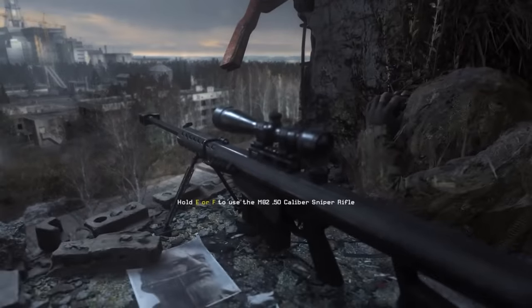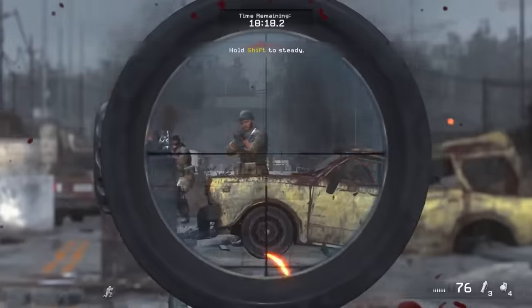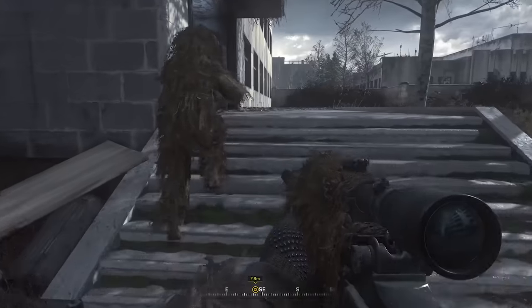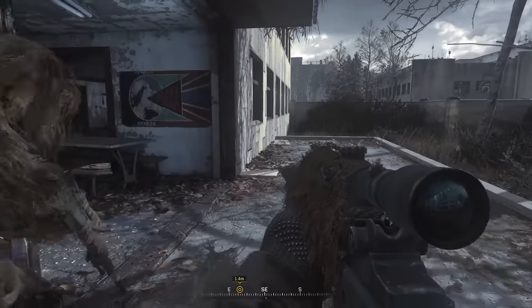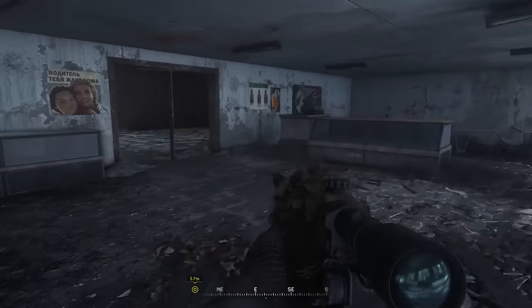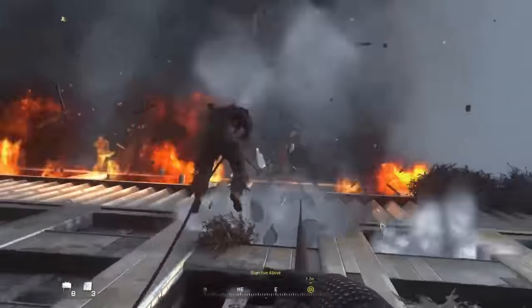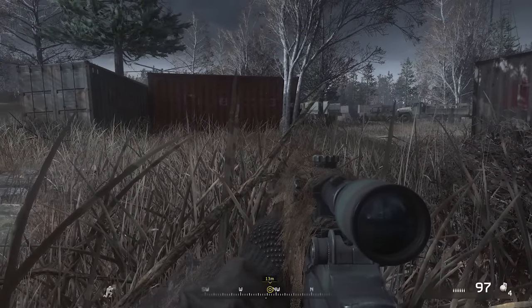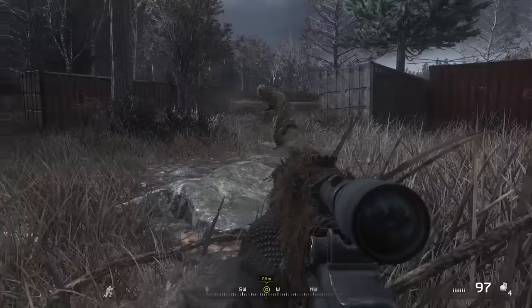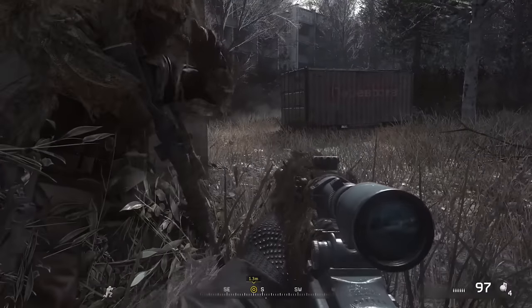All Ghillied Up is followed by One Shot, One Kill — the explosive second half of the assassination mission in which you must hold out against wave upon wave of relentless enemies as you wait to be extracted from Pripyat. The pacing of these two missions almost mimics the act of a calculated shot: the slow intake of breath held just long enough to steady the crosshair, followed by the explosion in the chamber. This careful attention to pacing can also be seen within All Ghillied Up itself, which weaves between slower moments of predator-like confidence and hurried dashes to new hiding spots.